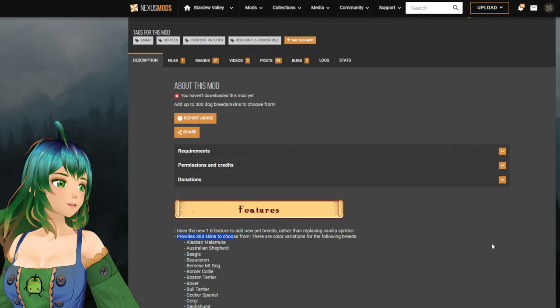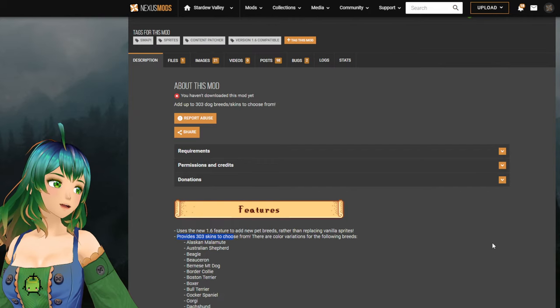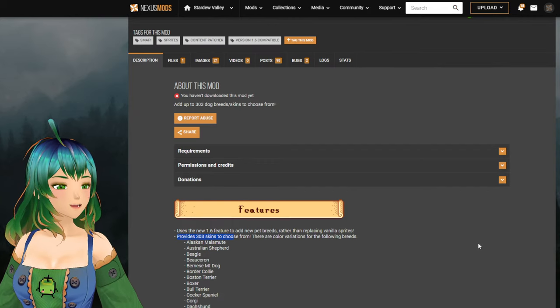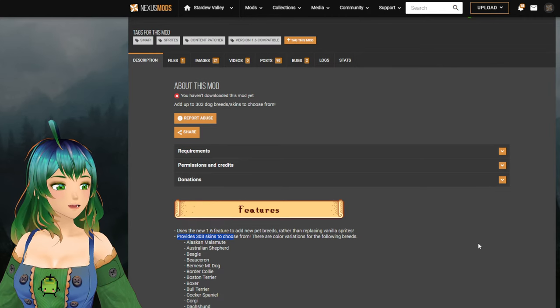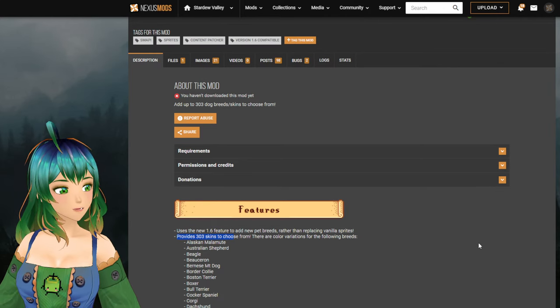I looked up Ells' llamas and deer — they are simply just retextured sheep and pigs, not actually new animals. I thought alpacas were in the game, but I guess not. Maybe I just saw someone on Twitter using this mod for that.